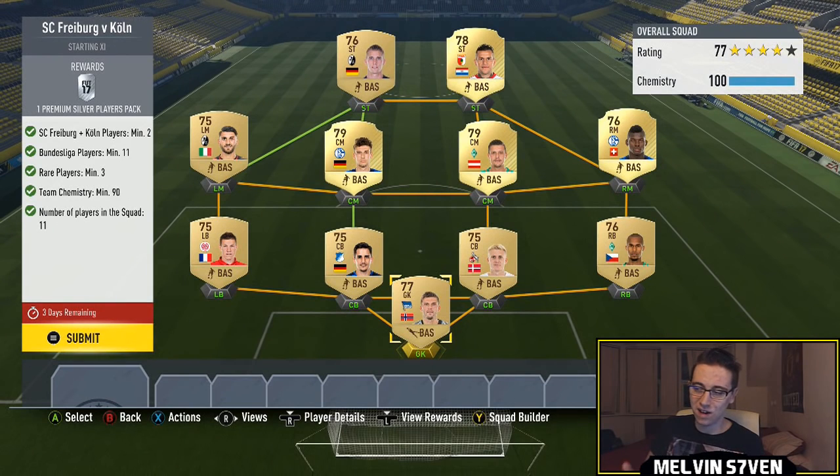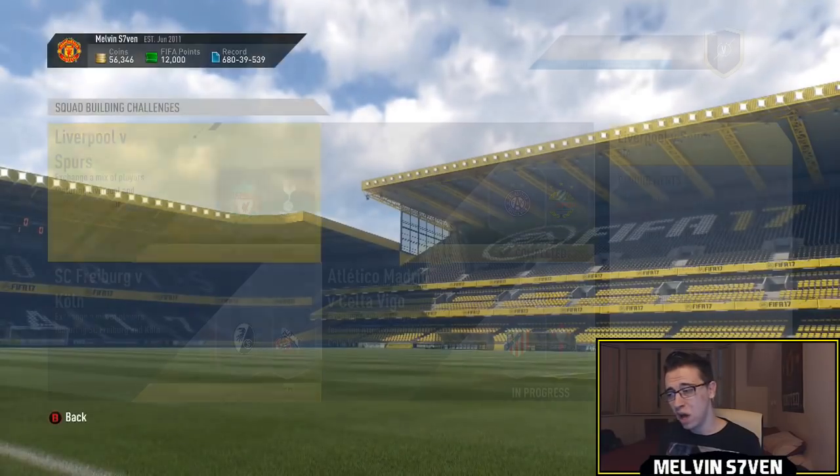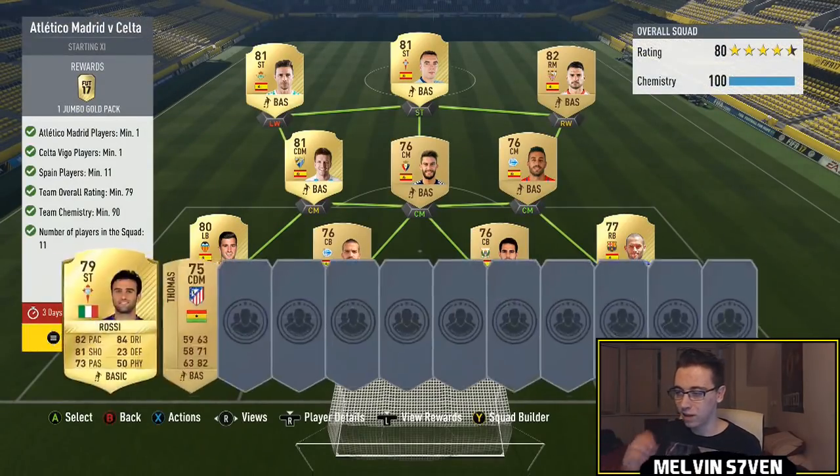Then we've got this one which again gives a really bad reward. It'll give a bit more value with the silver packs purely because of the new SPCs. You need a Freiburg or Köln player — you only need two — and then a full Bundesliga team. Very self-explanatory.